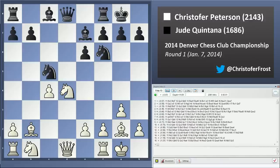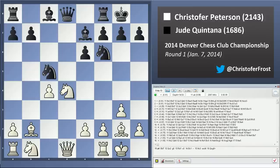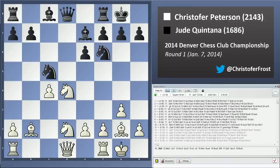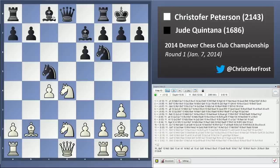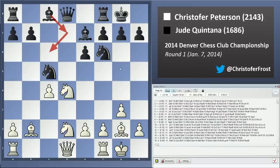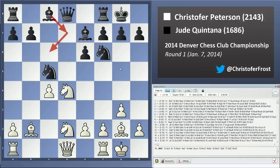Nd4, and now Nc5. Black has found a nice home for his knight on c5 — it'll be a thorn in white's side, as it cannot easily be dislodged. I just continue developing with Nd2. And now Jude makes his first real mistake. He should probably just push e5 here, or go Bd7 as well — e5 is also an okay move. But if he doesn't go Bd7 now and continue with his positional play, he's going to find himself kind of bottled up. The idea is to go to c6 and challenge this long diagonal.